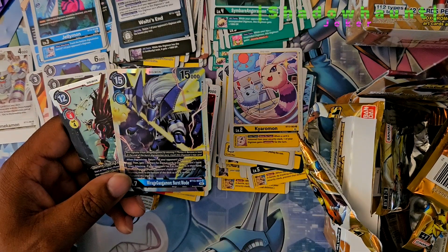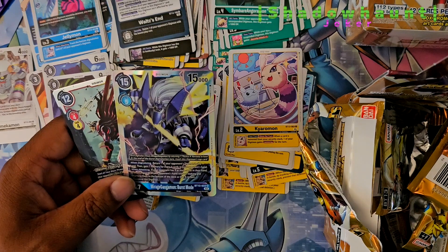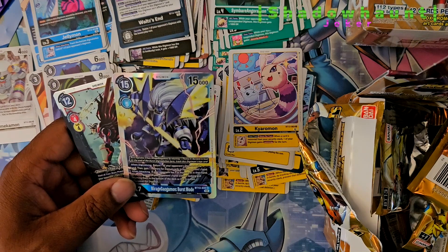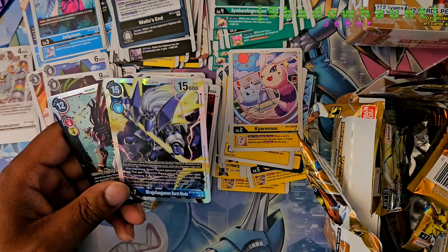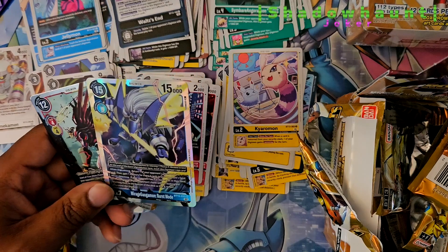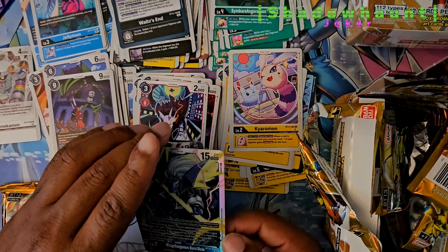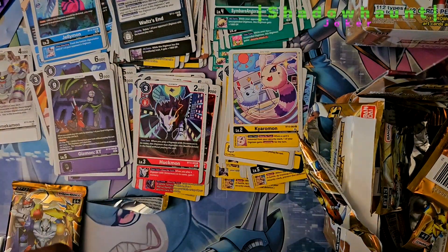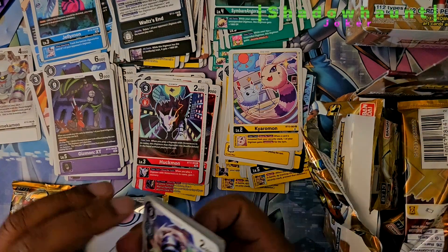When Digivolving, return one of your opponent's Digimon to the hand. Then gain one memory for every four cards in your opponent's hand. When attacking, if your opponent has nine or more cards in their hand, by choosing cards in your opponent's hand without looking and returning them to the bottom of the deck, remain unsuspend this Digimon. That does some damage. Sure, it sounds like it's giving card advantage to your opponent, but at the right moment you could really mess them up.